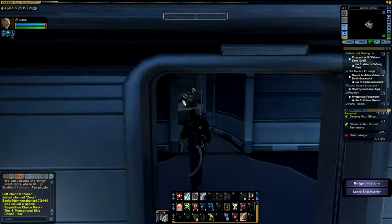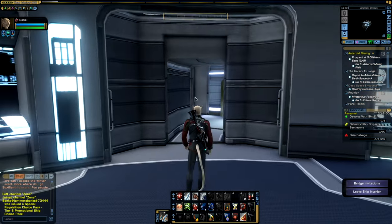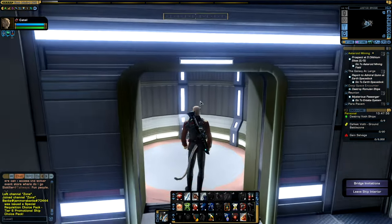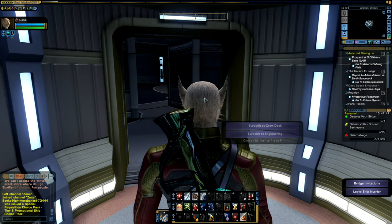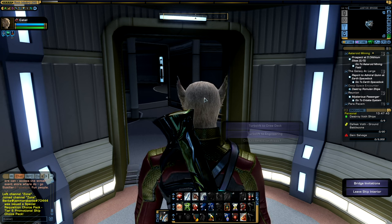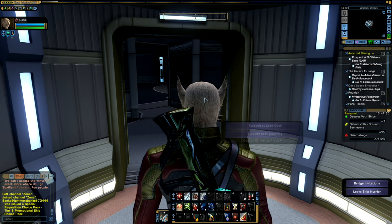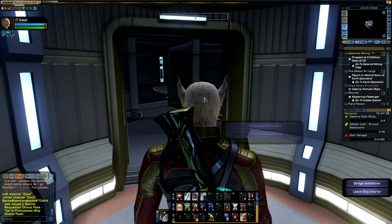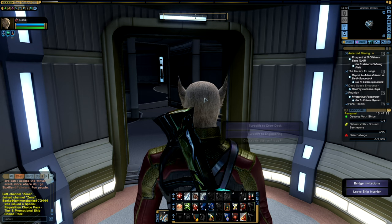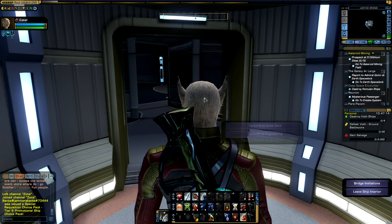That is just the ready room. There is also another aspect of bridges accessible in the upper left portion of the bridge — a door that gives you access to the turbolift. However, not all bridges have a turbolift; some custom bridges do not have full interiors and don't have the ability to take you to lower decks. Some don't even have a ready room. But on this Justice bridge, there is a turbolift to lower decks.